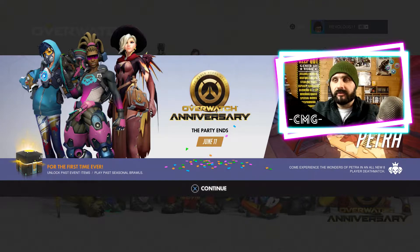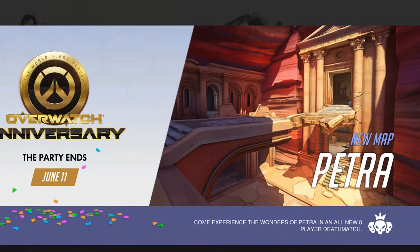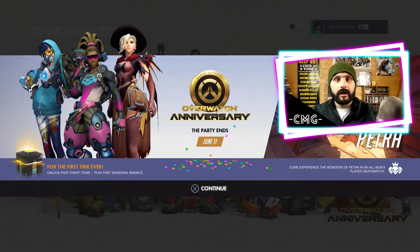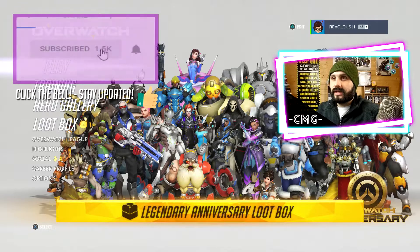There is something very special about this event. Not only do we get all the usual new skins — new epic skins, new legendaries, new maps — we also get to play previous brawls from previous events and purchase skins from those events as well. So if you want all the Winter Wonderland skins, you can do that. We've also got a new deathmatch map known as Petra. The party ends on June the 11th, two days before my birthday. The background looks awesome.